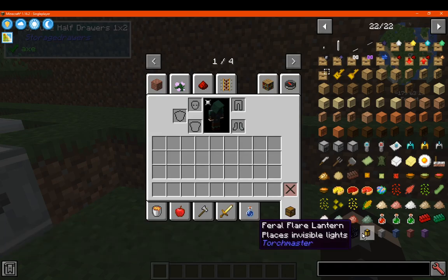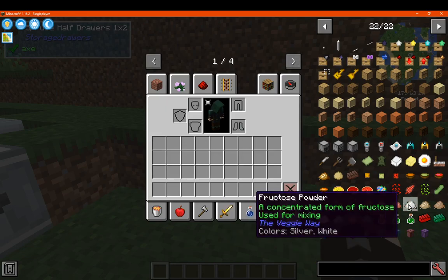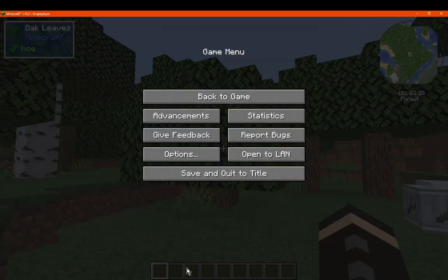You've got torchmaster which adds in lighting options, and trash cans for pretty much removing things from the world — so if you don't want certain items, blocks, fluids, or energy, you've got that. And you've got a minimap here, though I'm not sure which one it is. Otherwise though, thanks so much for watching, and goodbye.